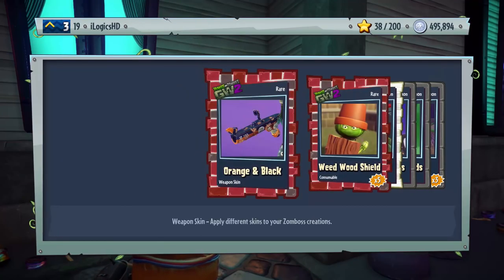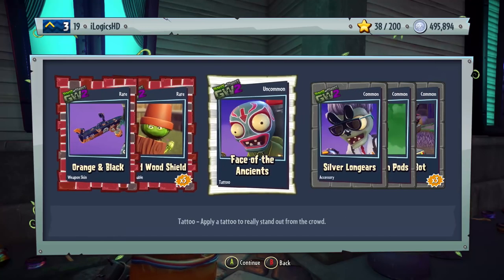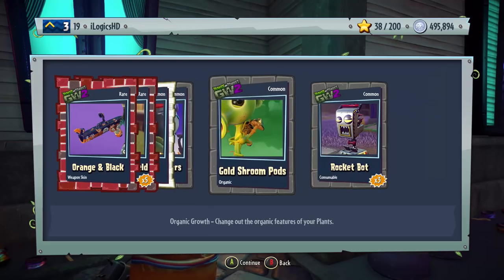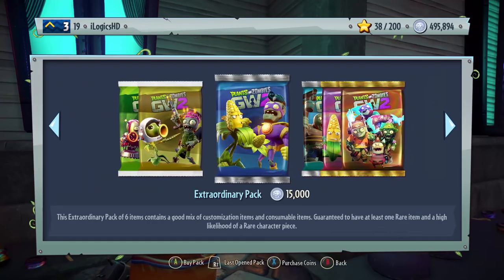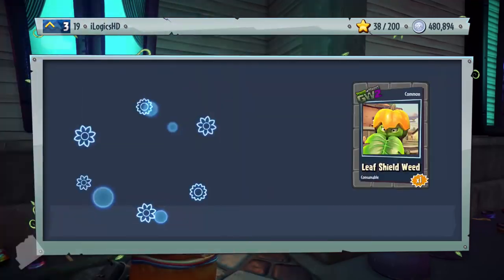We've got the Orange and Black Weapon Skin — I think that's a Scuba Soldier. We've got the Weedwood Shield, Face of Ancients, Silver Long Gears, Gold Shroom Pods, and some Rocket Bots. I've already done a Rocket Bots video so they're pointless to me, but we continue.